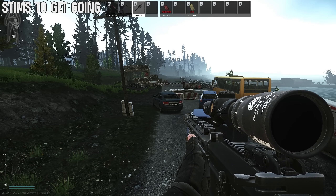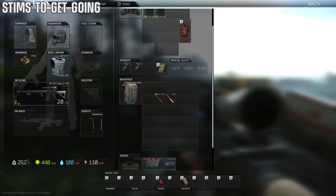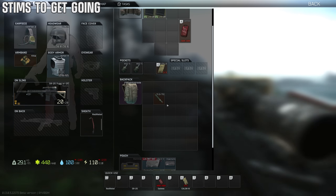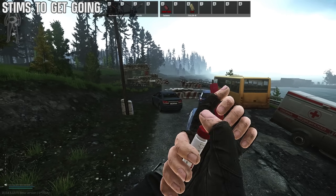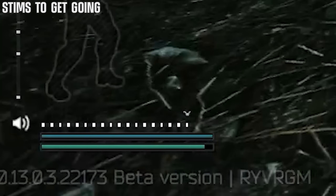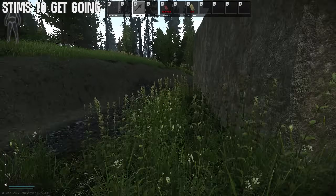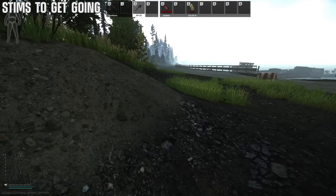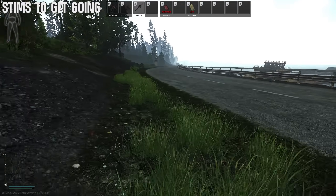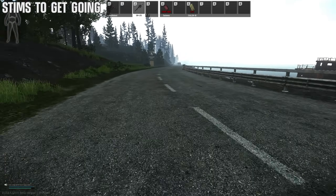If you load into a map with the goal of getting somewhere quick, a great combo is the SJ6 along with the 3BTG. These two together is a very nice stim — when sprinting your stamina barely moves down. The SJ6 alone is good, but if you want to get somewhere fast, these two together is the combo that keeps you going.